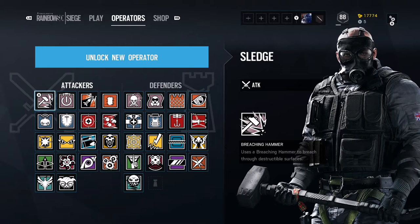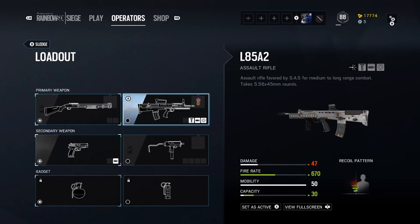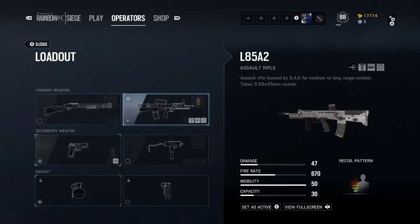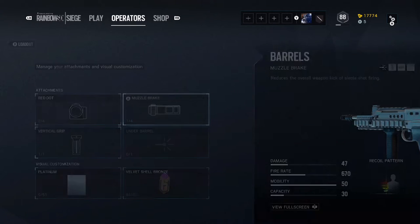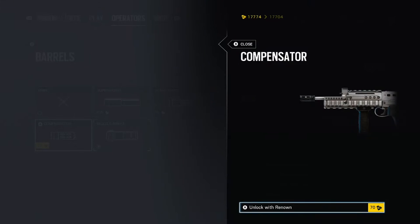Sledge is an attacker. I'm going to be showing you guys how to use him, how to use his breaching hammer, and basically just play some games with him. Now for his loadout — I won't go too much into this — but I use the L85A2, sometimes the M59. On his assault rifle I have the red dot and a compensator, because the compensator reduces the recoil spread over time from rapid firing.